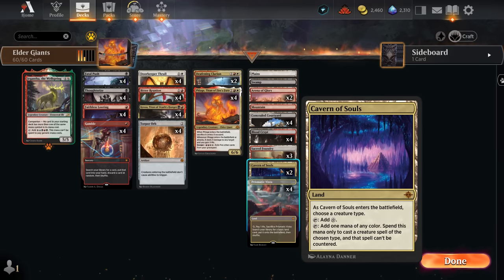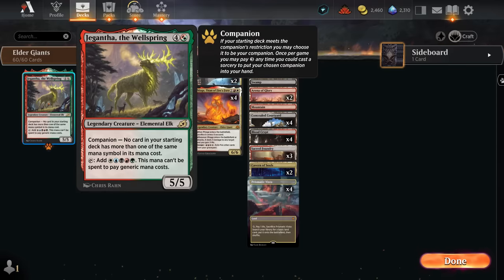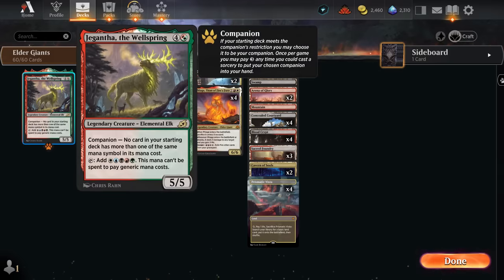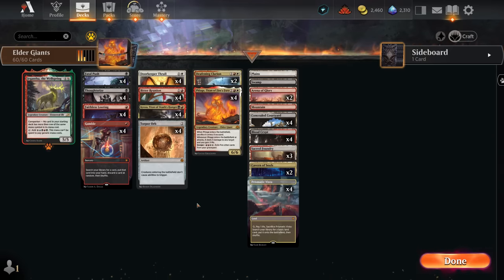Cavern of Souls naming Giant also applies if we escape them, which is a nice upside against blue control decks. We get to free-roll Giganthas as our companion — it can also be additional discard fodder for Bitter Reunion or Faithless Looting in the late game, but occasionally we can actually play a 5/5, and especially with an Arena giving it haste, that can hit pretty hard. So that's our deck — now let's jump into some games and see how it does.